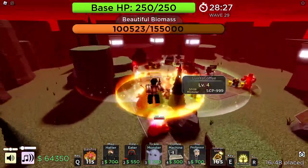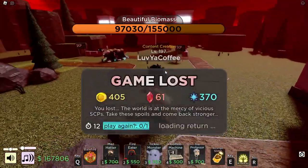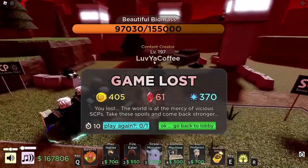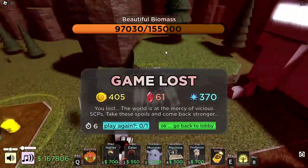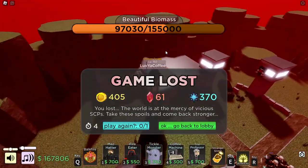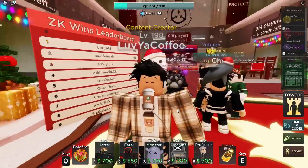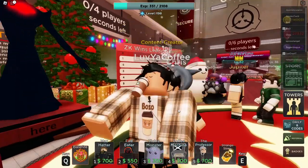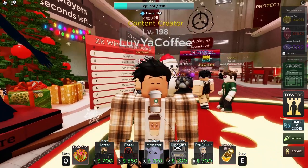GG. Next time I try this I definitely want to put them all in just one corner and see how that plays out. That was pretty fun though — I had fun using those towers. Thank you Gavin for giving me the idea of what towers to use. The Poison Wyvern has fallen victim to the biomass. That was SCP Tower Defense, guys — hope everyone has a wonderful day, take care!